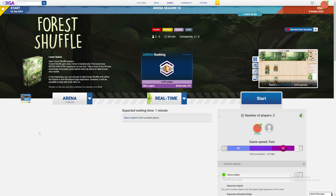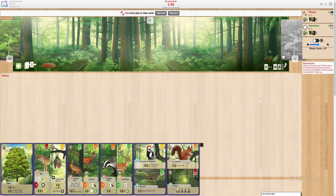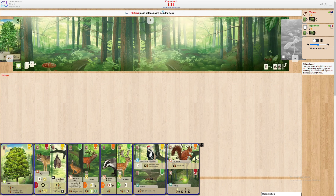Hey guys, hope you're all having a wonderful day. Welcome back to another episode of the Forest Shuffle ranked climb. Currently sitting at 532 — unfortunately lost the last game, and it was against someone that was reasonably low ranked, so I suffered quite heavily from that loss. And we're into game — start off like always by drawing some cards.